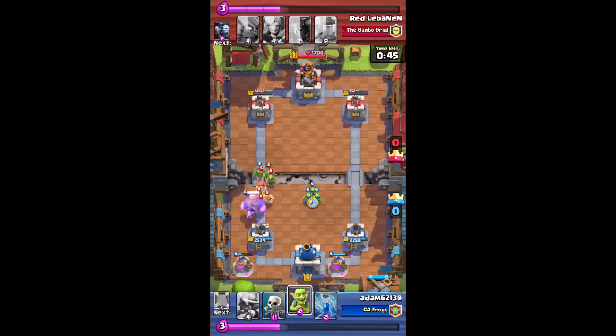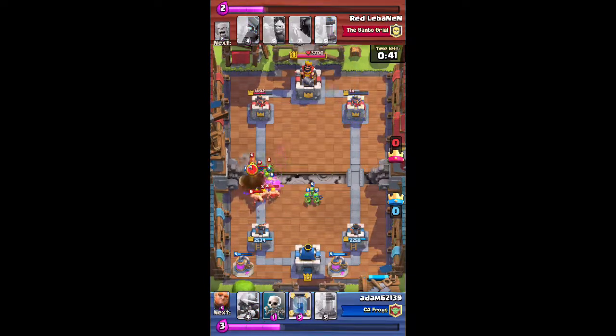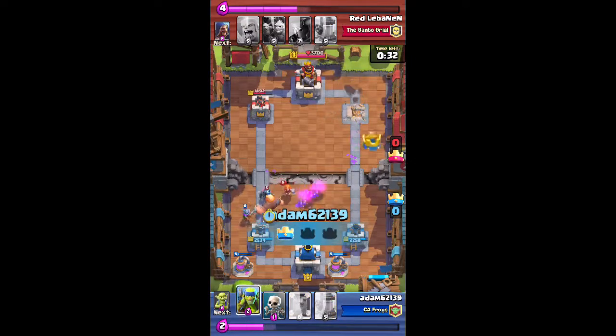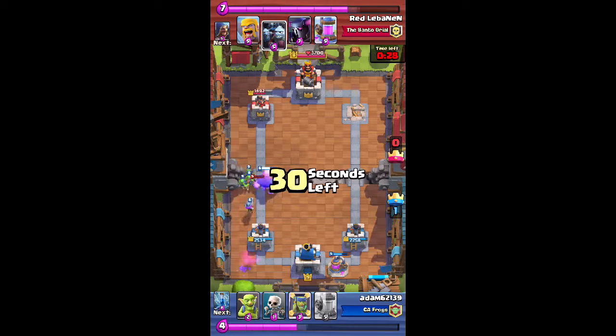It's important to put the other troops, like the Spear Goblins, off to the side, because you don't want them taking any fire — but they can still contribute to the battle. Put the Musketeer in. I've got the one tower down. Now it's just playing defense.